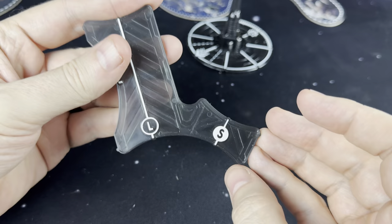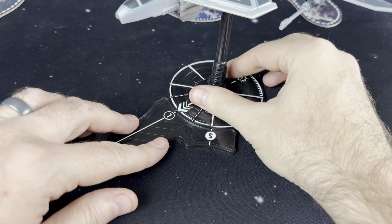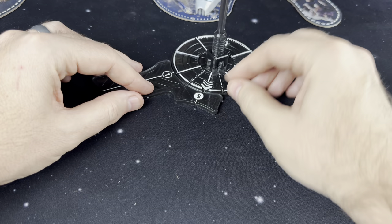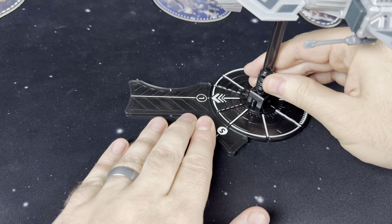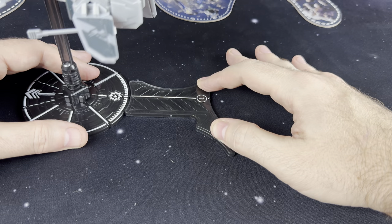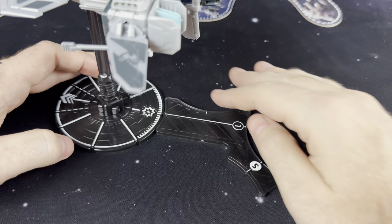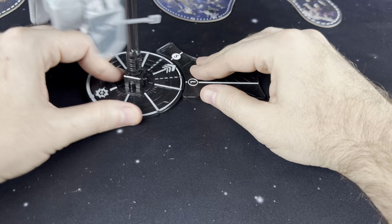Movement in this game uses this very simple double-sided movement tool. You will line up your indicator to a line, and then you can rotate your ship up to one movement increment — that's how turning works. To move, you will simply line this up to either the S for a short move and put the base over top of that. And this is how a long move works: line it up to the L for a long move, then line up your little indicator there. They actually have a little lock-in mechanism where you can feel it click into place.